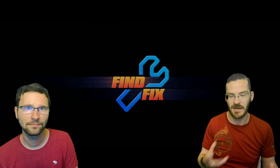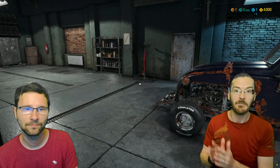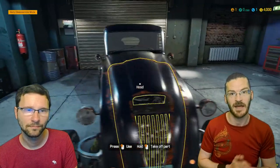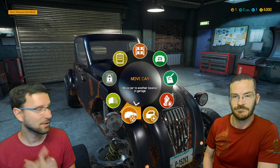So you take jobs for repair that are randomly generated. Sometimes you have to take the parts out of the car, replace them from the internet, or repair them all to make your customers happy. You can also buy cars from junkyards or from auctions and try to repair them and resell them. And you can actually replace both exterior and interior parts.